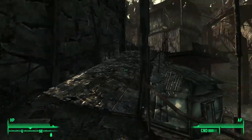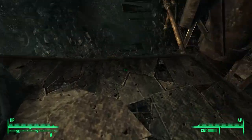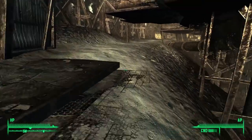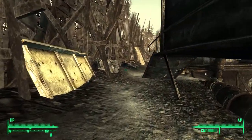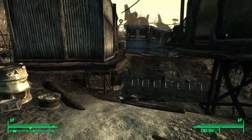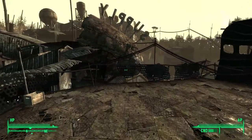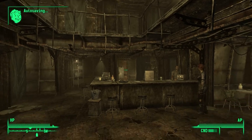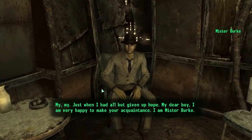Jericho said we gotta go to Moriarty's, so let's head up there. It's right up this way. Alright, it should be on the other side. This is the back of Moriarty's Saloon — how do I get to the front? There we go, we made it.